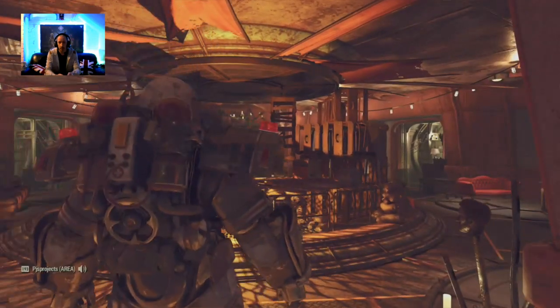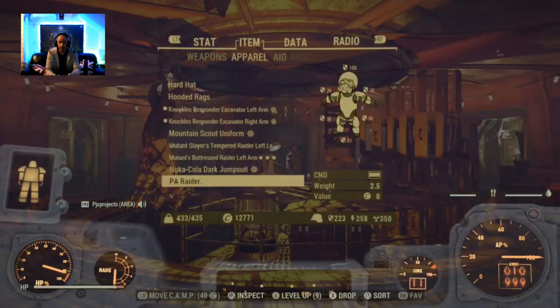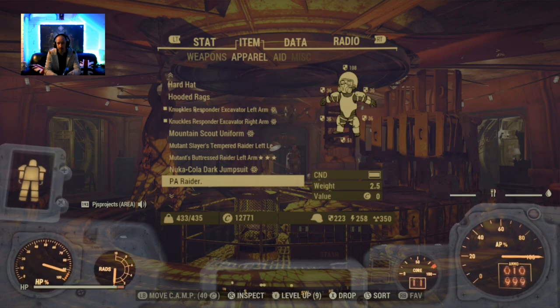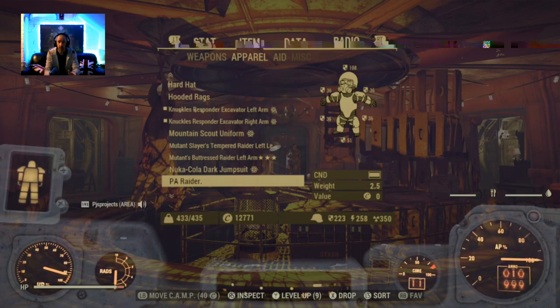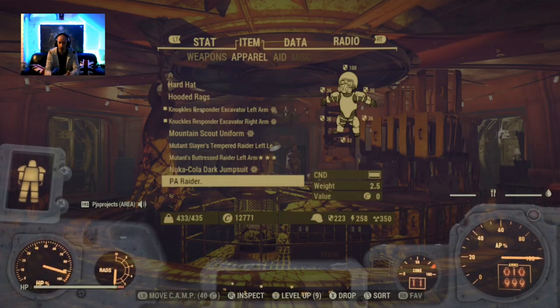If we then check our weight again, you'll notice a bit of a difference — I am now 433 in weight, and all I've done is get in the power armor. So essentially getting in the power armor removes the backpack mod effect, to be more precise.